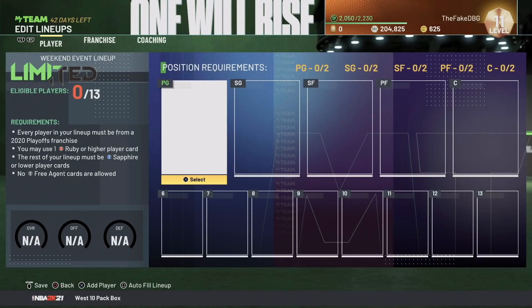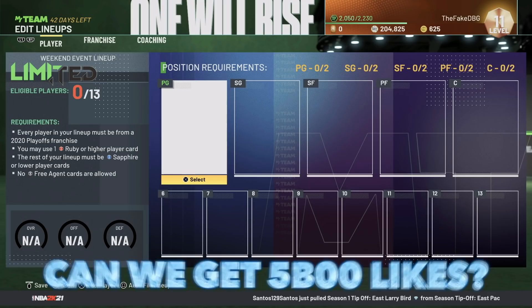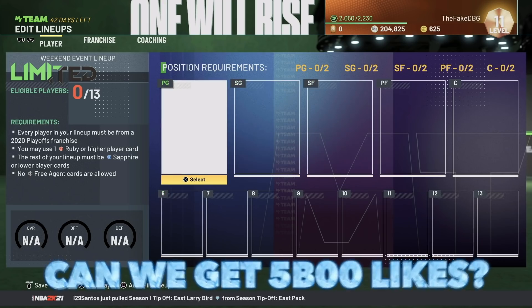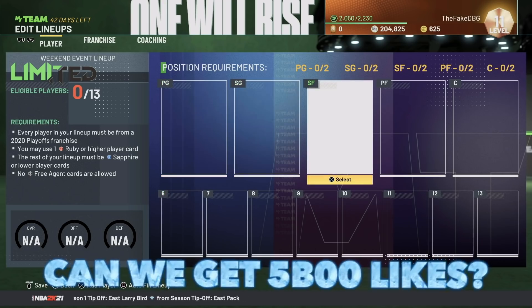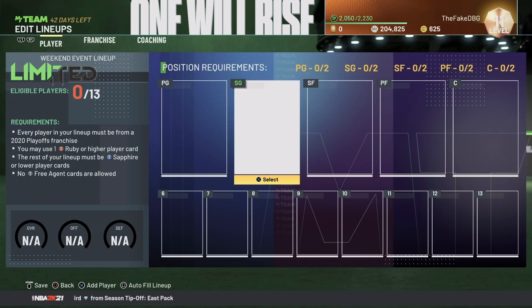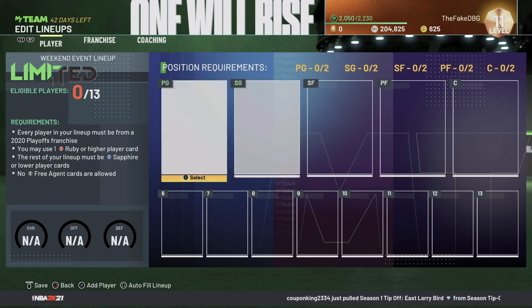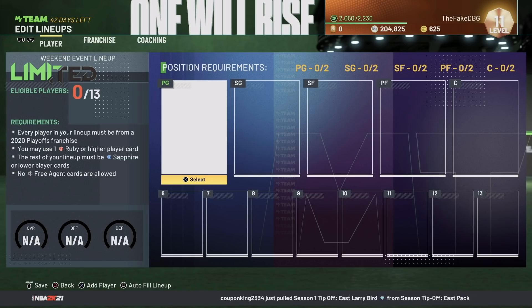What is going on guys, DBG here. In this video we are going to be going over our squad for the very first Weekend League My Team Limited event. We caved and actually locked in — from my pack opening yesterday I had nearly all of the Toronto Raptors players, but none of them went for more than a thousand MT. So realistically I spent about ten thousand MT on my two guard to get the token, which was not great.